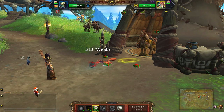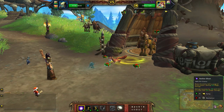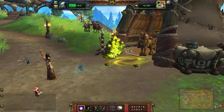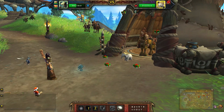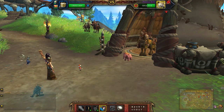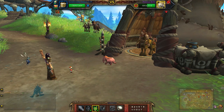Expunge, then Netherblast. Okay, back to my first pet and use Grinch's Gift.